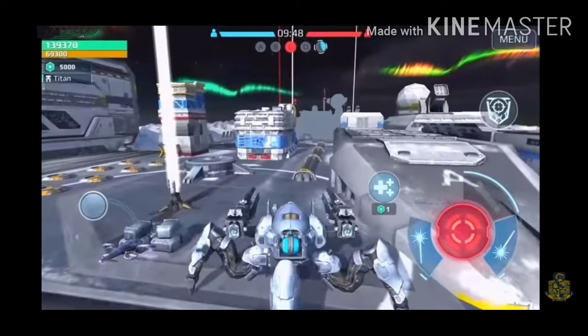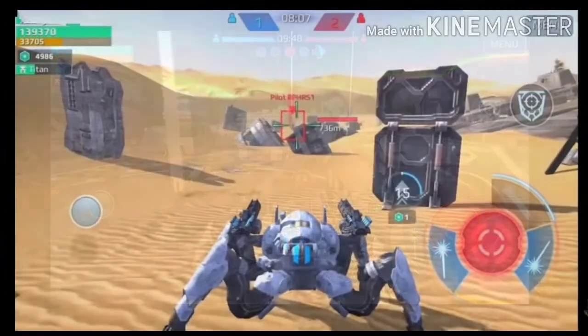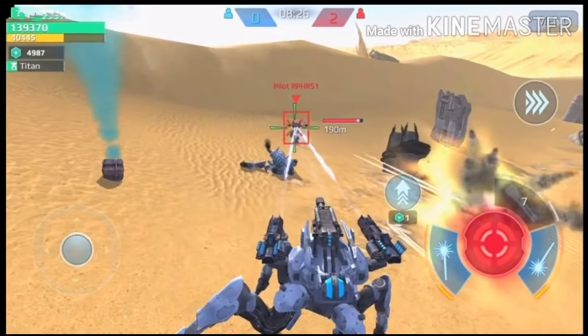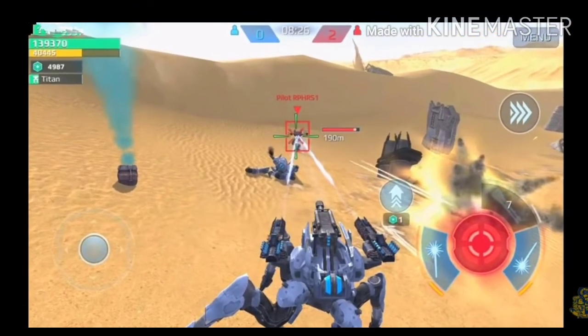The Jaeger has an ability where a weapon pops up on the top of its head. You can see the weapon popping up, and when you activate it, an Aegis shield comes out of it as well.